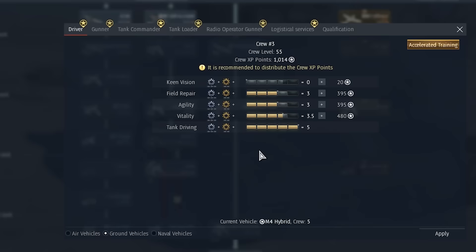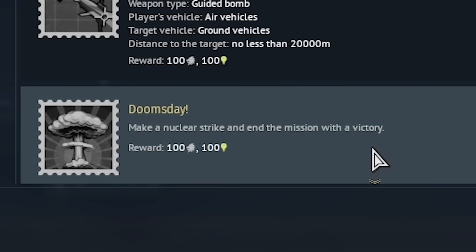It's a little bit more convenient now to purchase Expert and Ace Crews, as there's now a button that lets you do this immediately — probably just so they can make more money off misclicks.